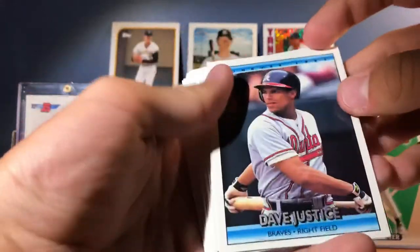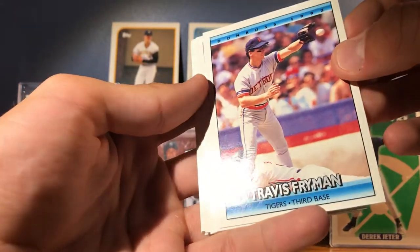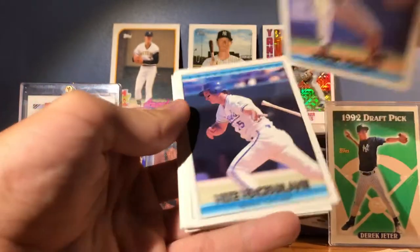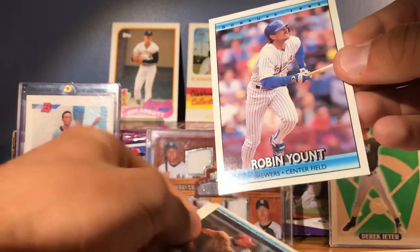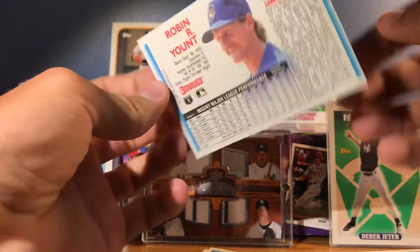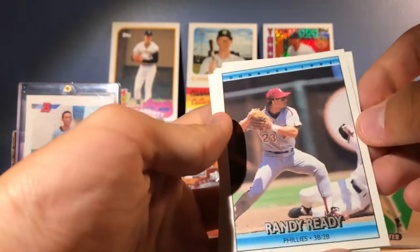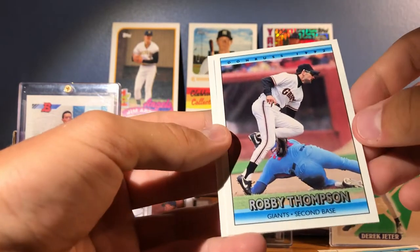Next pack. First we got a Puzzle Piece — one in every pack. We got Dave Justice, Thomas Howard, Brian Holman, Travis Fryman, Andres Galarraga, Bill Pecota, Randy Tomlin — it's not a rookie — Mike McFarlane, Brian Downing. Ooh, Robin Yount! He's a Hall of Famer. That card is in perfect condition. Nice. Got Randy Ready, Doug Dascenzo, Dave Magadan, Robby Thompson, and Dwayne Henry.